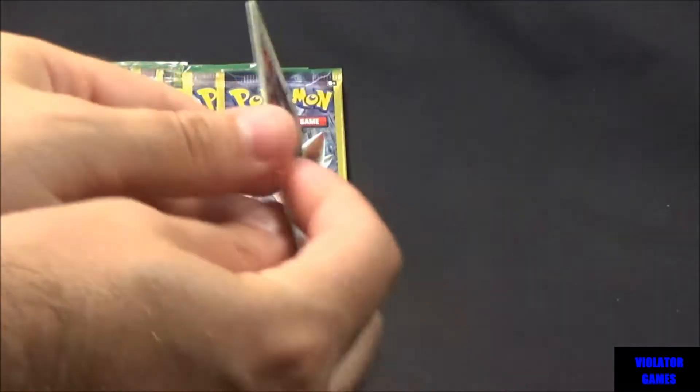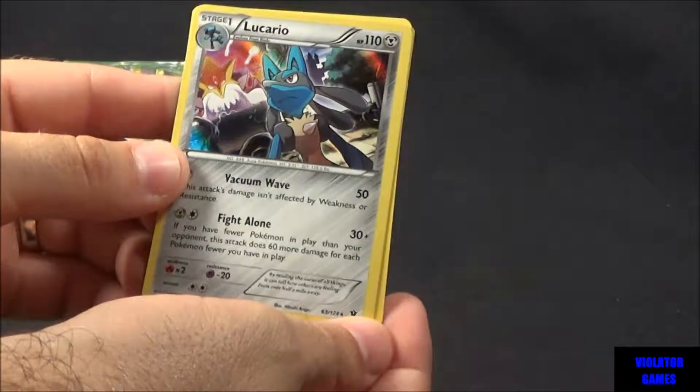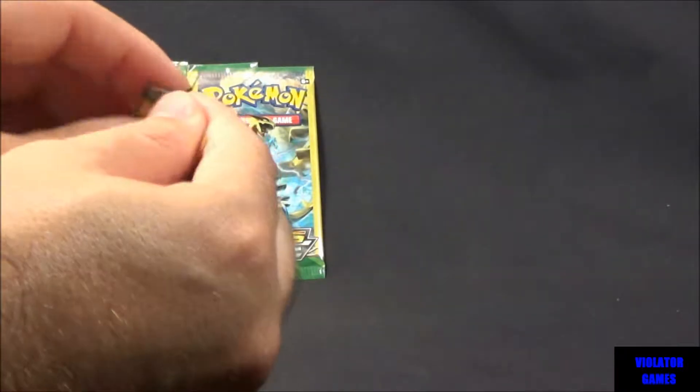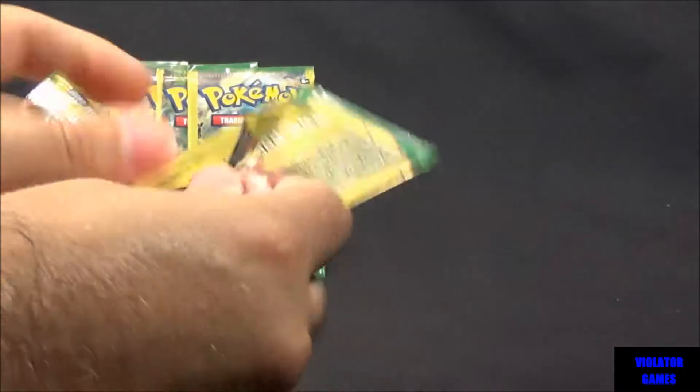Another Loudred, Mincino, Lucario. That's a Rare and it's a Holo, so that's not too bad at all. Now they have Fates Collide — I've seen Ancient Origins at Dollar Tree, and I'm sure they do other ones, but those are the two I've seen at least at stores by my house.